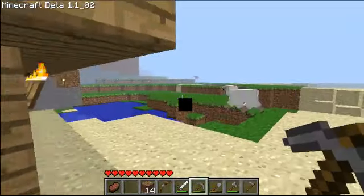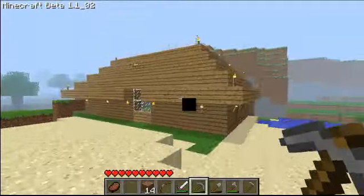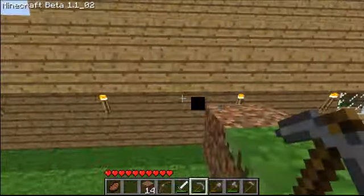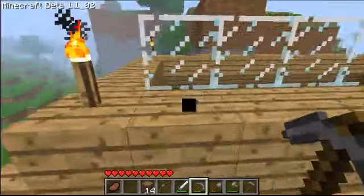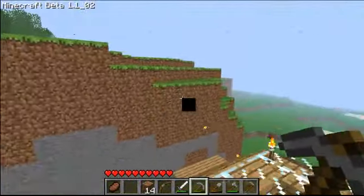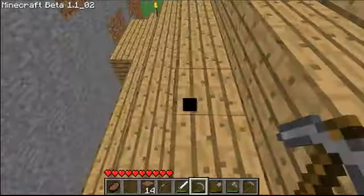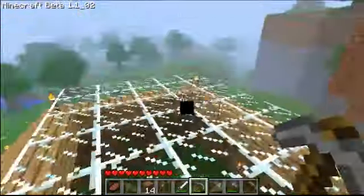Today I wanted to find some more coal and show you my house. This is what it looks like from outside — it's pretty big. There's a small mountain nearby which I really hate because spiders would come and jump and attack me. I was pretty sad about that but now I'm better.